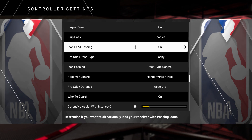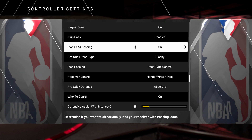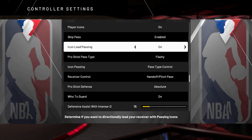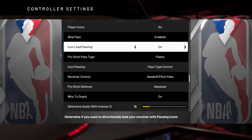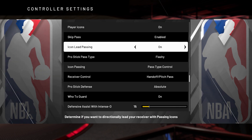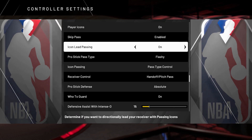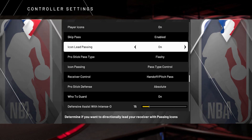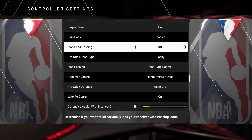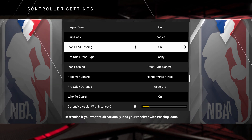I would say if you're a point guard, keep this on — you can get really nice with it and kind of curve your passes on cuts. This video is going to breed some different breeds of passers in 2K20, and I know a lot of y'all probably don't know about this info — literally 95, maybe 99% of people watching don't know about it. For bigs it makes the most sense to turn off the icon lead pass, but if you're a guard, I would probably keep it on.